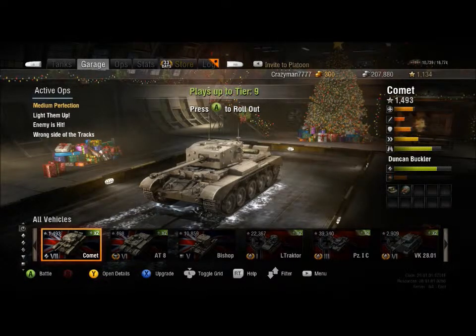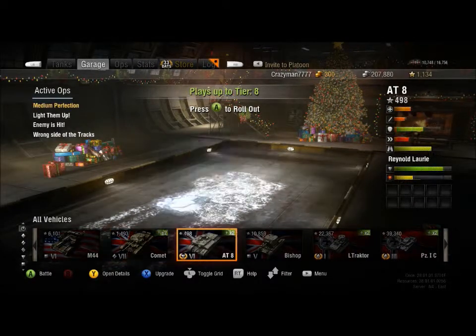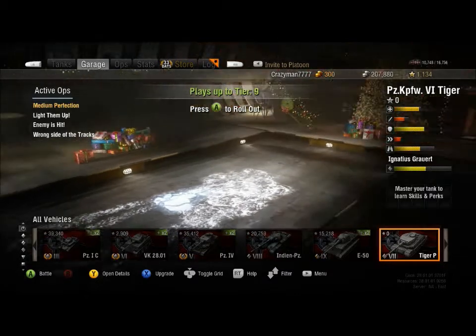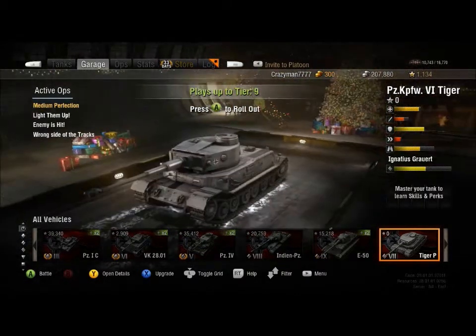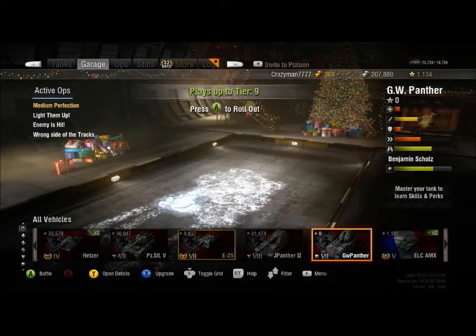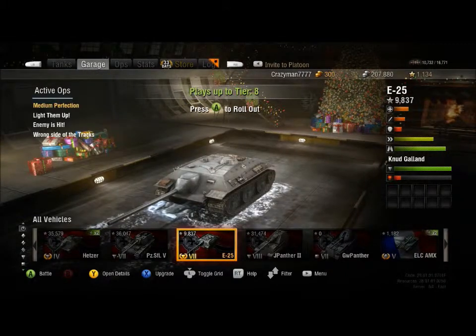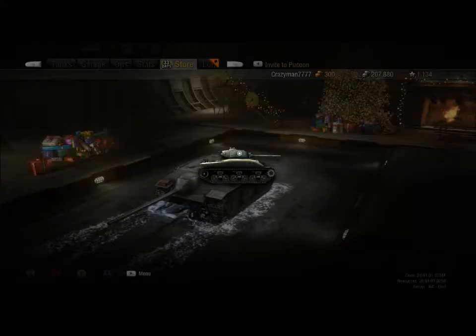Hello, this is Easyman7777. Sorry, I had a little bit of a starter there. This is going to be a really short news video. I got the Comet and I have my British Crew on it, so that's good. I have the Tiger P and I have an upgrade on it now. Also good. And I finally decided to get the E25 with the remaining gold that I had while it was on discount. So that is World of Tanks news.